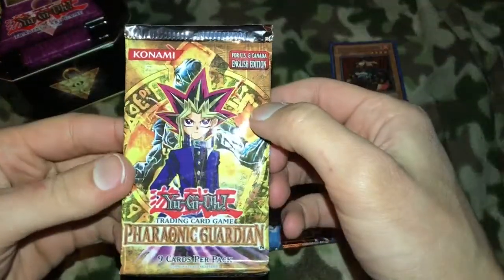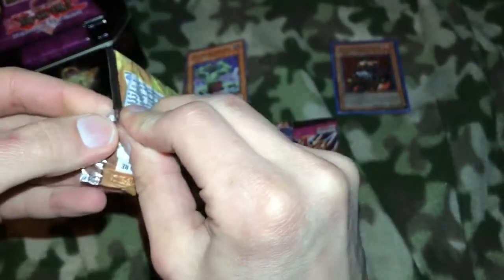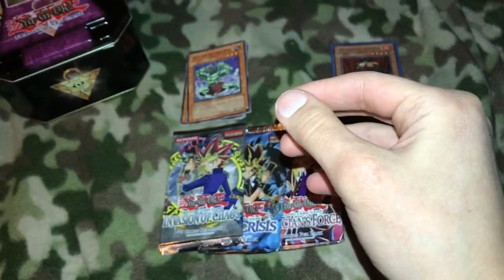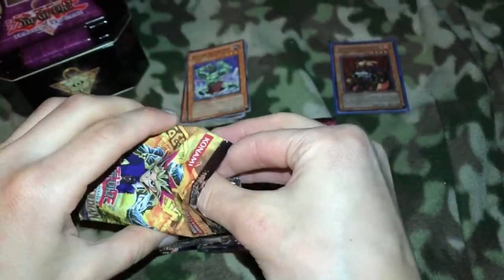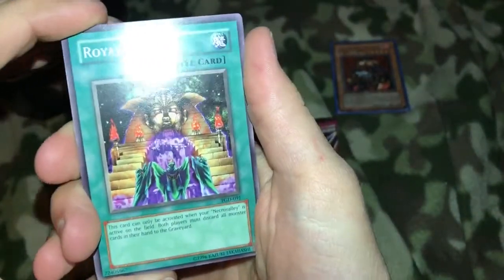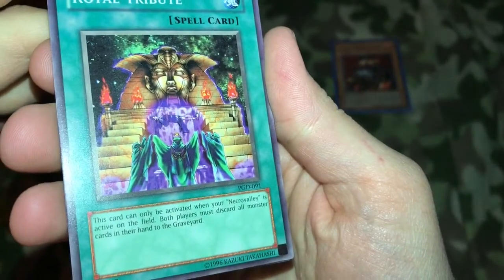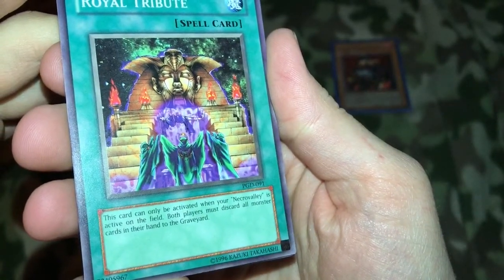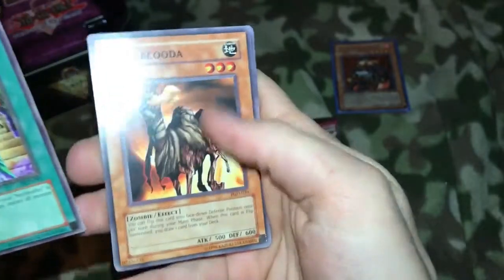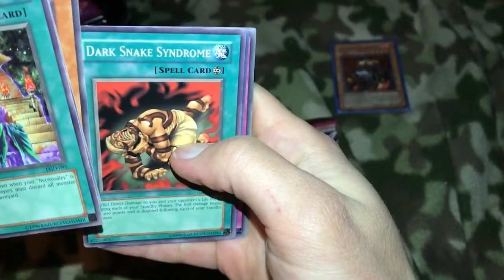Let's do For Our Nick. Let's get a smell — oh wow, that smells awesome! Royal Tribute — wow, look at that, that's cool. Want to be activated when your Necro Valley is active on the field. Nice — zombie, Zombie Lomba, Gravekeeper's Assailant, Dark Snake.